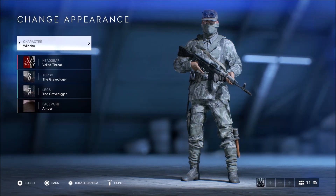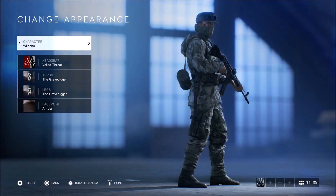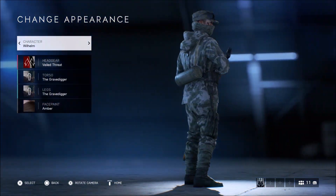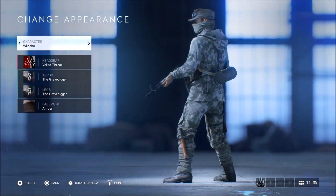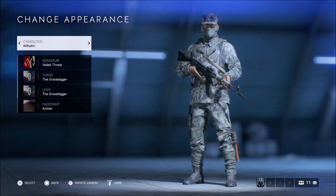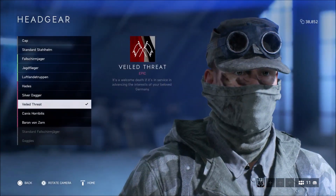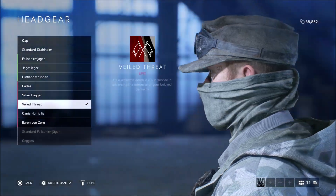Hey guys, welcome back to my channel. In today's video we're going to be looking at all eight of the new Cinder weapon camos that have been added to Battlefield 5 with the Trial by Fire Tides of War update. These camos are free for everyone to unlock, and we're going to be doing a quick showcase and look around of all eight weapon skins.